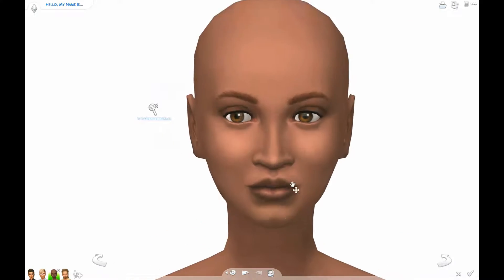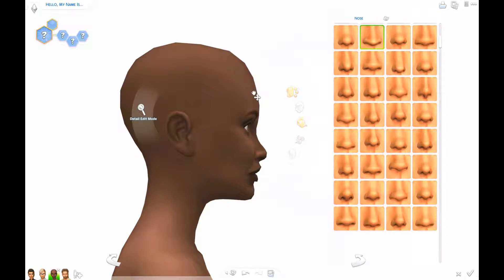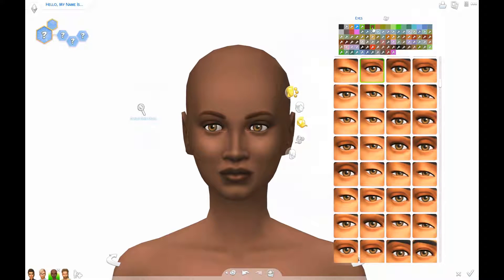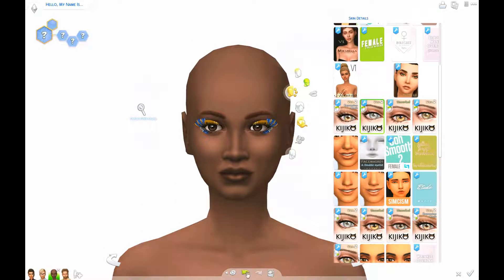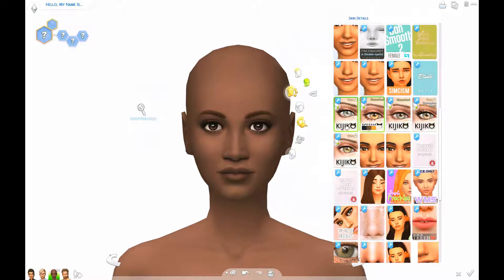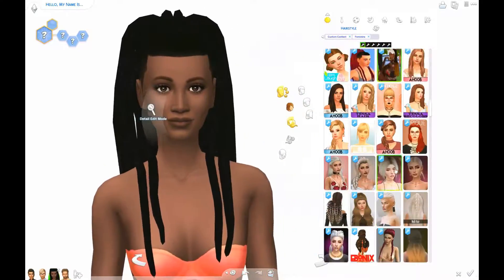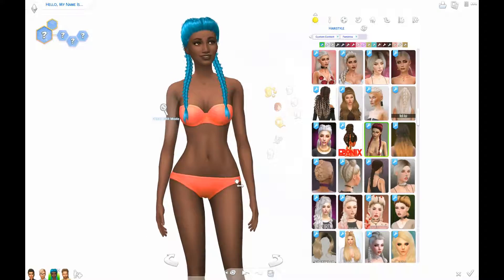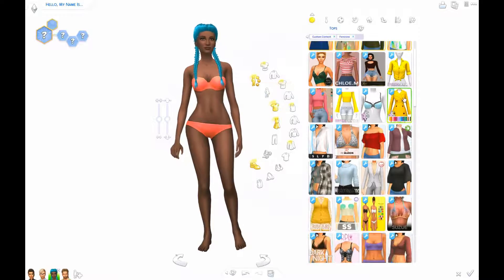Now we are moving on to the mixologists. First we have Naomi. Naomi also has a custom aspiration — it is the pleasure aspiration, converted from The Sims 2. She is also childish, party animal, and loves the outdoors. I imagine that she chose this job to be around people, to be at the party, to have fun. I don't think she is very high up in this career but she truly enjoys it, at least while she is young. She was the one I wanted to give crazy hair to with crazy colors. I did have to make her body proportions a bit different because the braids were really far from her body, and I made her hips a little bit wider too.